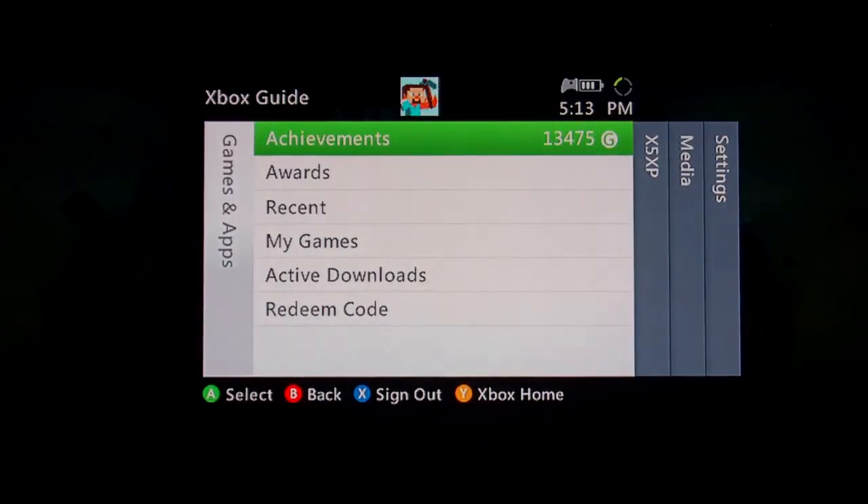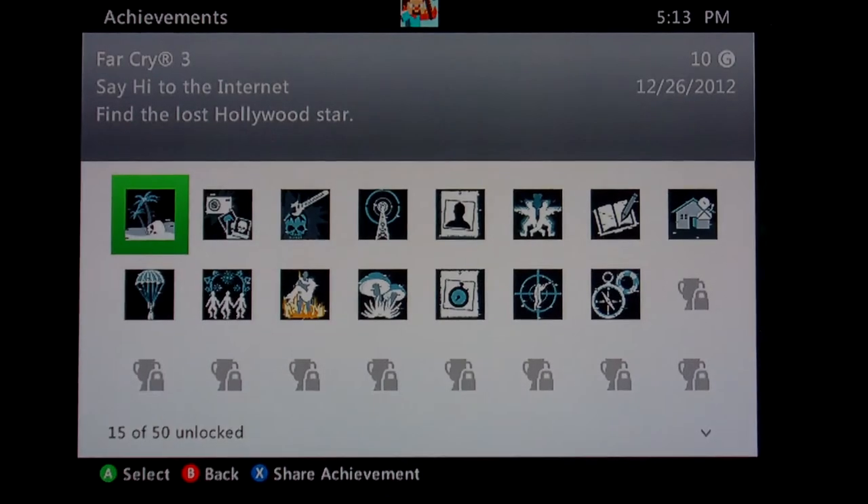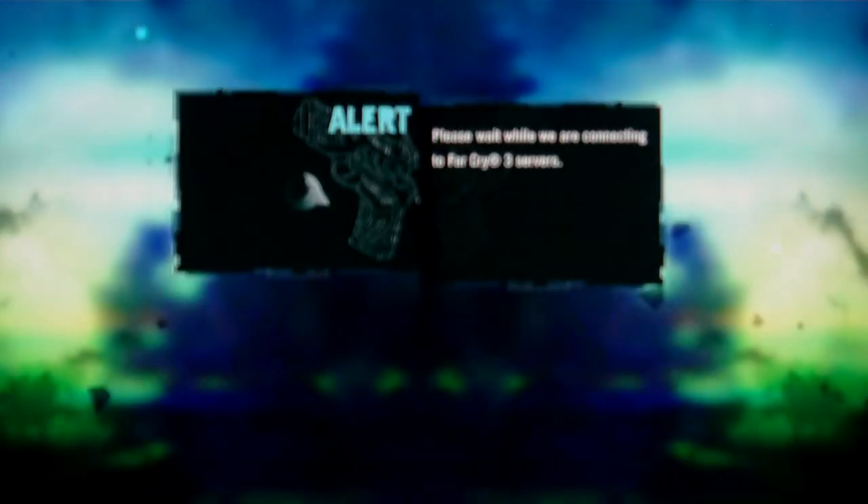Say hi to the internet — 10G! You should get the achievement. Right there: Find the Lost Hollywood Star. Yeah guys, that's how you get it.